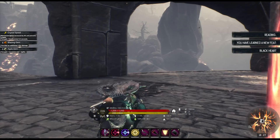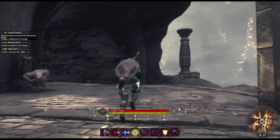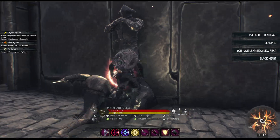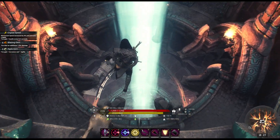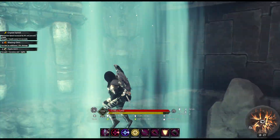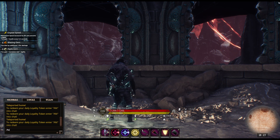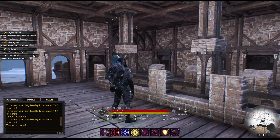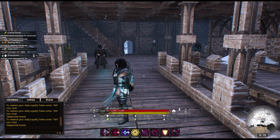There it is! We learned Black Heart. It's right here on probably the second or third floor. Let's jump off right here — I think it's the third floor. We got a new spell — let's go see what that looks like. Black Heart sounds pretty good. I have a shield on my back I'm not using — I grabbed one out of one of our boxes so I could get the feat for blocking an opponent.